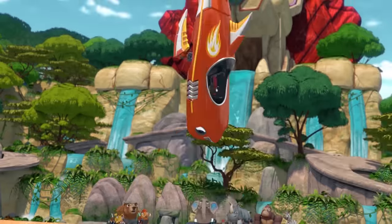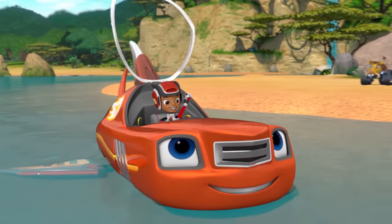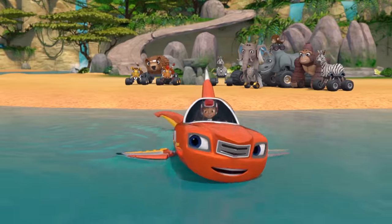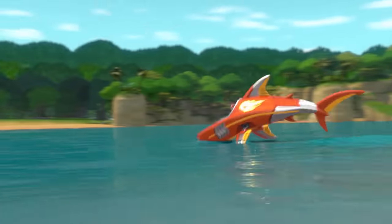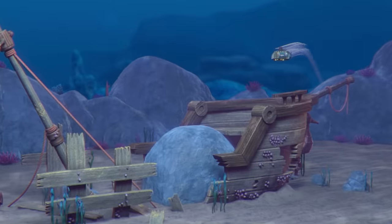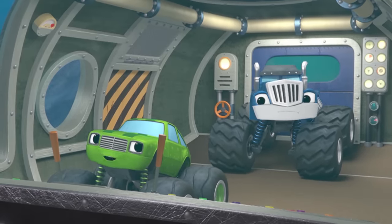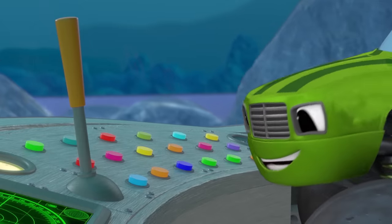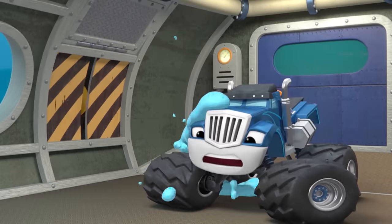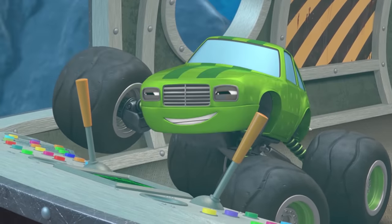Whoa-ho! AJ and I are going to get that crown back. Shark power! I can't wait to get that animal crown! I'd better find that speed-up button so we can get there extra fast. And here it is! Whoa-ho! That's the toothpaste button. What I meant to push was... this one! Eww! Whoops! That's the stinky cheese button. Hang on! That's the maple syrup button! Eww!